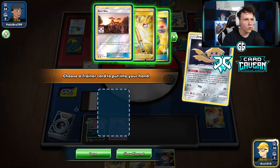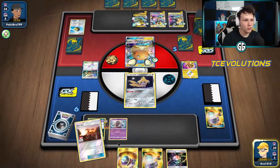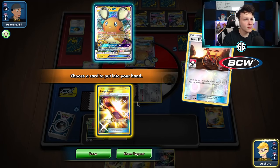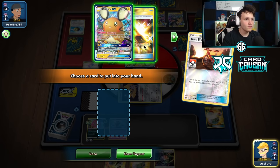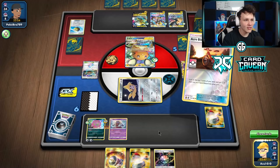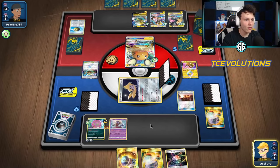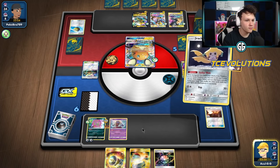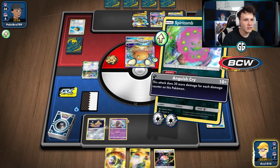We have quite a few switch cards left so I'll go with a Stellar Wish to try and get a Quick Ball or a Shrine. Got an Acrobike — I want to dig, not use a draw supporter. The Dedenne is okay, the Escape Board is also okay. Next turn we're set up for Sledgehammer. I don't want to put Dedenne in play yet because our opponent could knock it out and skip the Sledgehammer turn. Going with the Escape Board, retreating back to Spirit Tomb, Ominous Posture to the Jinx, doing 160.